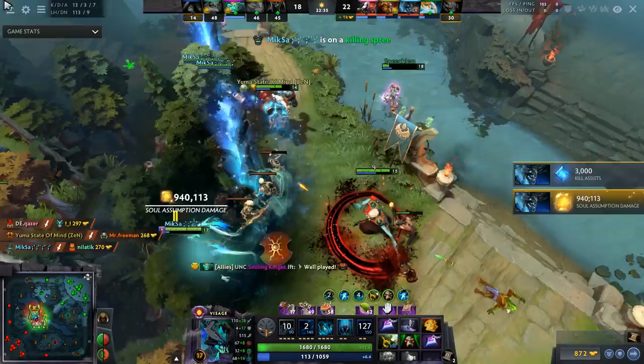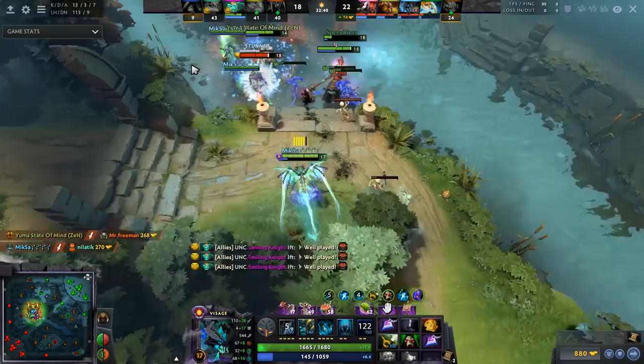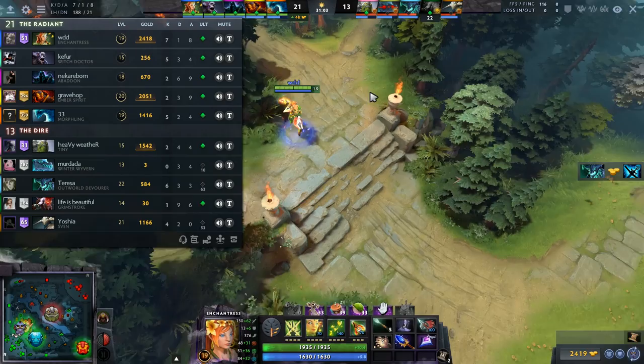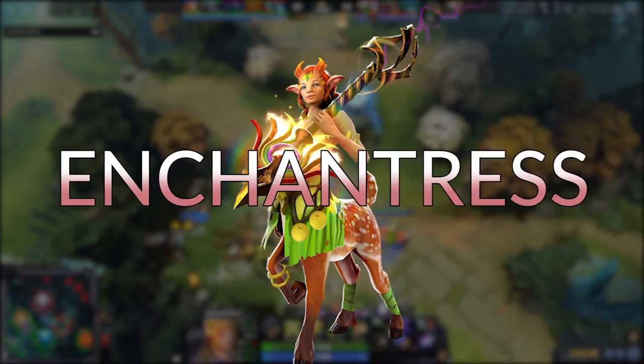With Visage, if you can pick it with any sort of attack speed buff like Beast Master, or any stuns — even a hero like Ancient Apparition — AA plus Visage can burst any hero in the early game. There's a lot of synergy and cool matchups you could try out, so give them a go.